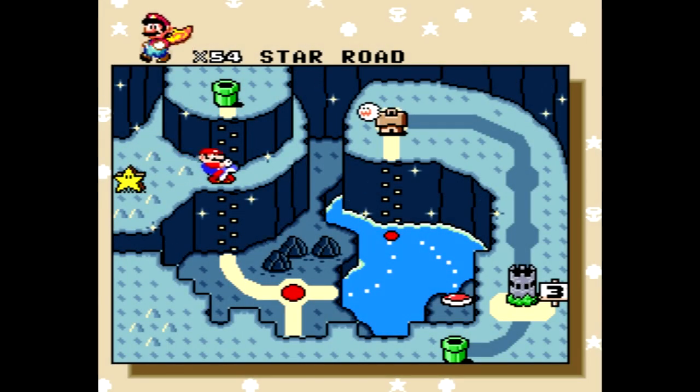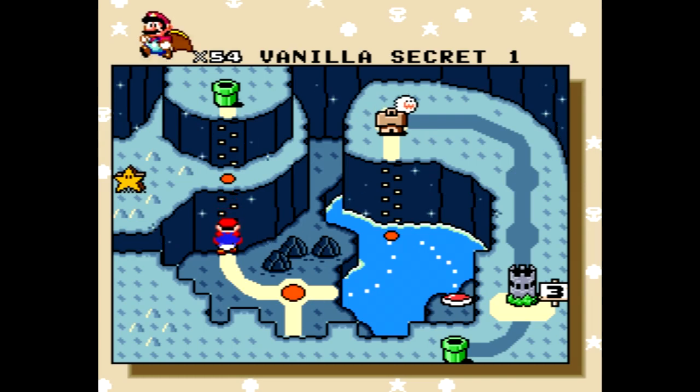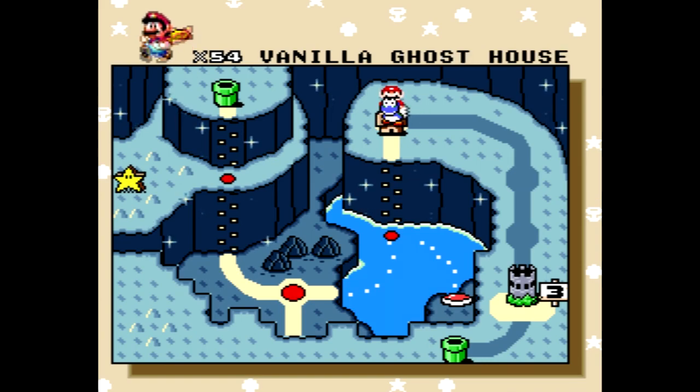Okay, so let's head into the Vanilla Ghost House, which sounds a lot simpler than I think it is. I think this is the first ghost house without a secret exit — I don't think this one has one.